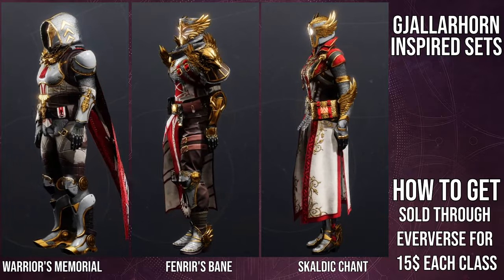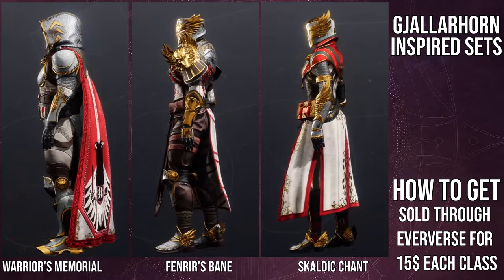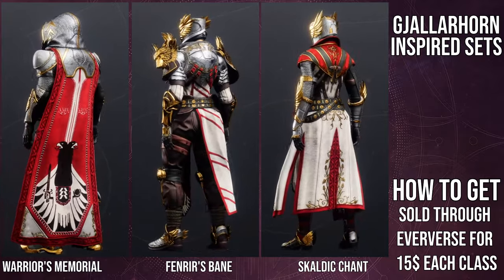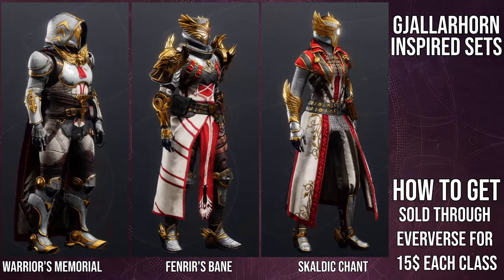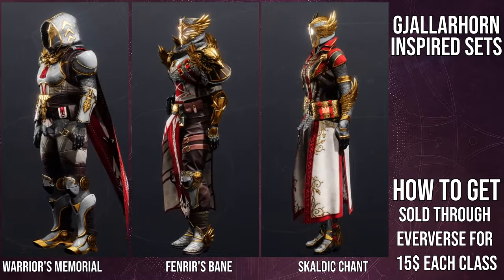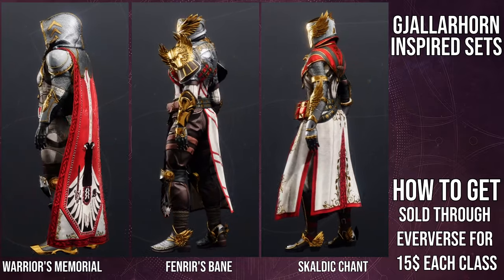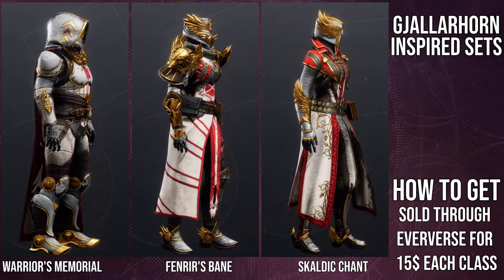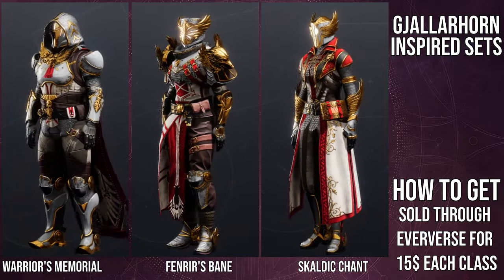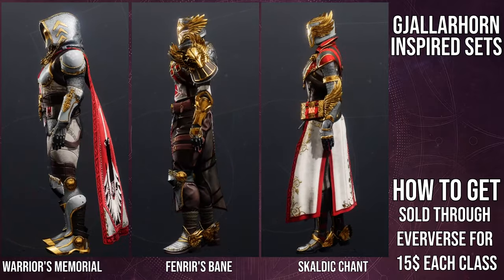I think the Hunters got the worst armor set — and this is a Hunter main saying this. The arms are pretty terrible, the helmet is actually trash, and the boots just don't look medieval-themed; they look Power Ranger-themed. The chest piece is pretty decent but definitely not my favorite. The cloak is actually really cool — the eagle wings on the chest piece are actually part of the cloak, which is really cool. The only thing that sucks is that red handkerchief thing on the chest piece, which is actually in the chest piece itself. Titans — definitely a really, really cool armor set.